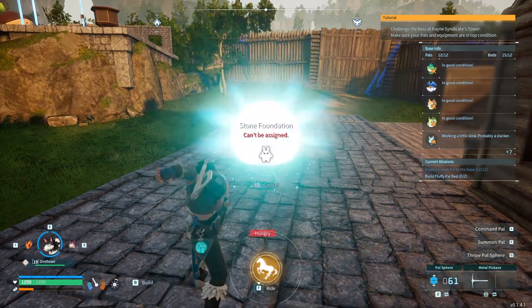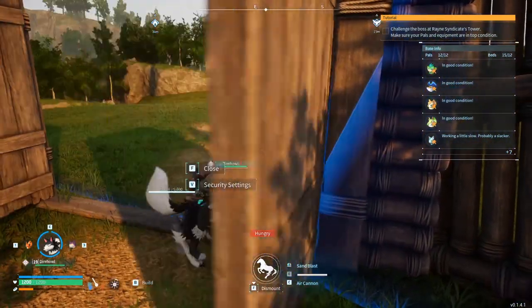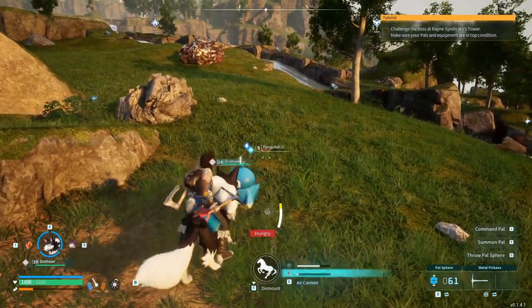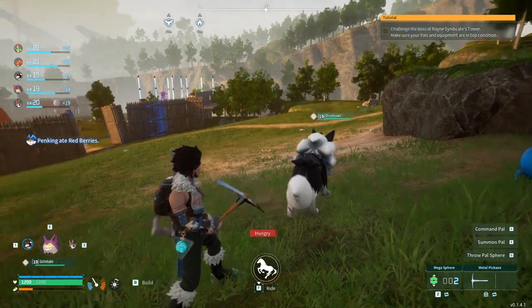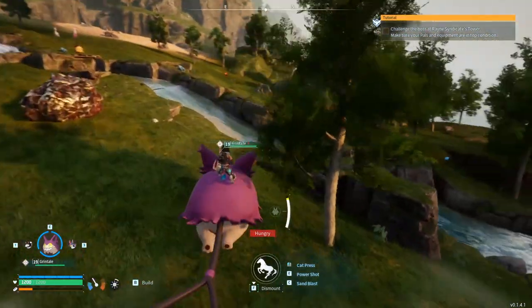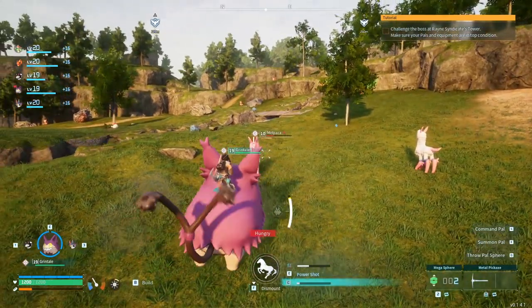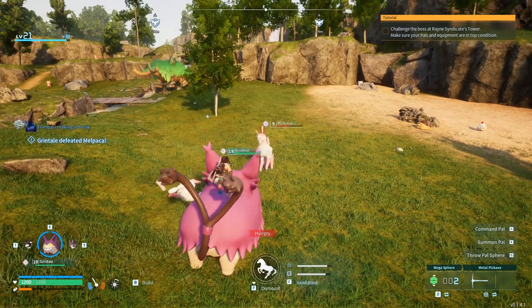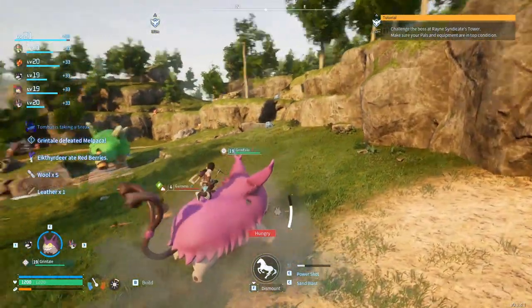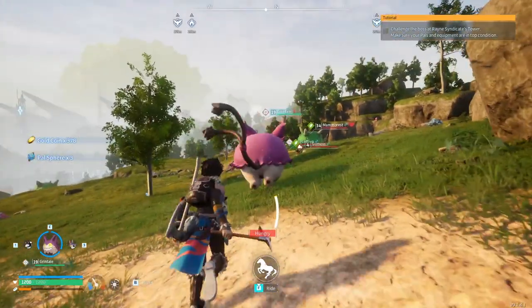I forgot to show you guys - we made the saddle for the Dire Howl and it is very crazy. It is so much faster than all the other things, I can see why people like it just for the absolute speed. We also got the saddle for Grintale and we can now ride on it. It does serious damage - sandblast and a power shot, 900 and something. Let's see if we can land on this Melpaka - big power shot, 800 damage. It's kind of hard to aim though, which is a little less than ideal, but it's pretty cool to ride around - nice and tough as well.